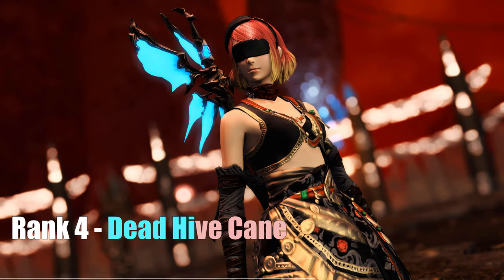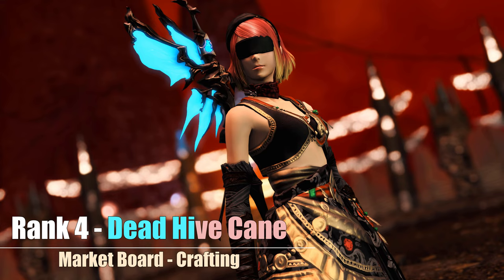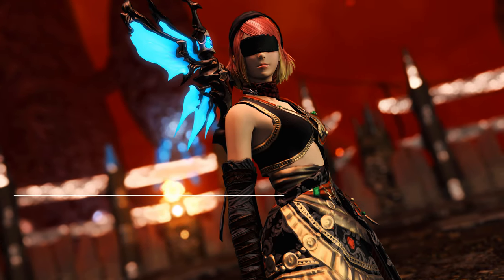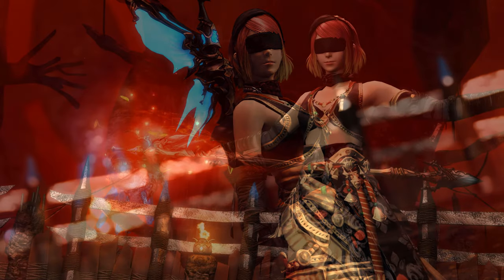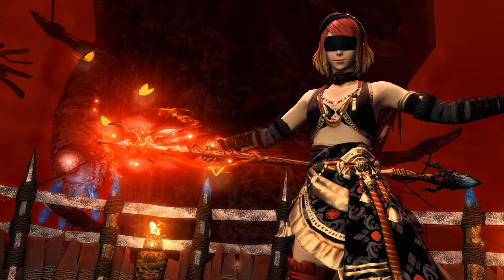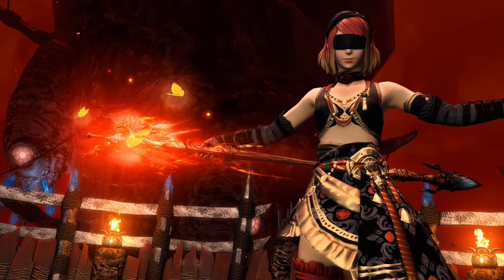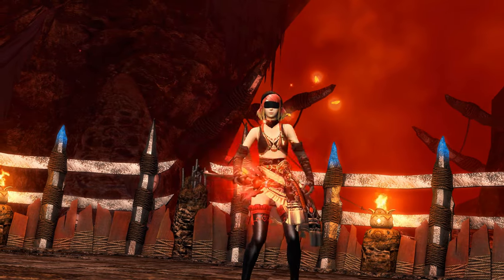My best white mage choice you can easily buy off the market board is the Dead Hive Cane. Not only is this ultimately inexpensive, but it offers a passive glow when being on your back as well, which is very rare for non-ultimate weapons. So this is basically a fake ultimate weapon with a lot of good arguments. Wings and butterflies are the main theme here again, and that is definitely a good one.